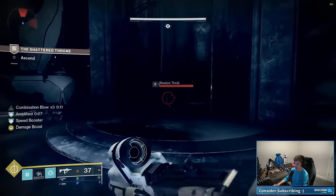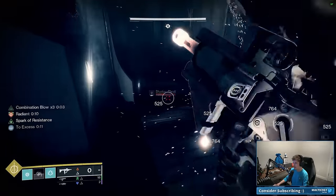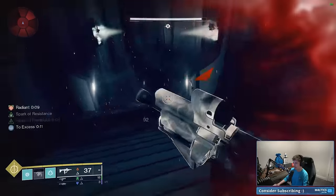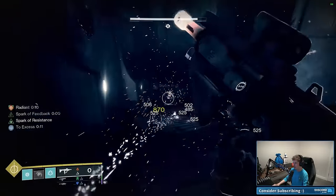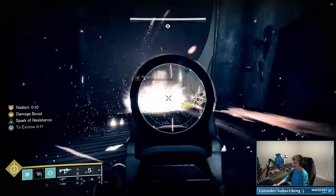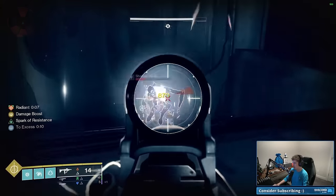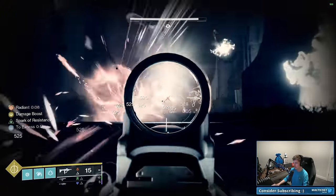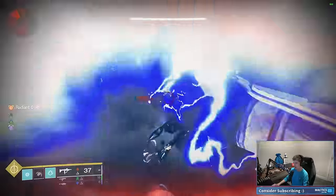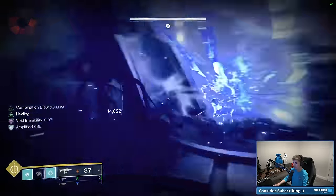If you're low on ammo at this point, this is the one saving grace of Shattered Throne even without rally flags — you can sit in this hallway and continuously kill these thrall until you get heavy bricks. You don't need that much heavy, but in the interest of time I'll kill a couple and aim for one or two more bricks to walk in with about five rockets. Obviously if you're doing a solo flawless you probably want to go the safest bet and farm for max heavy — they don't pose much of a threat so there's no real risk.